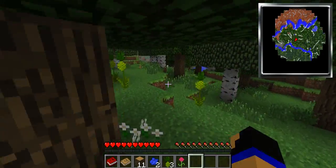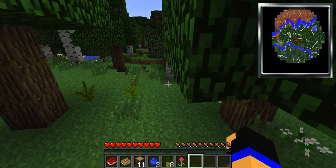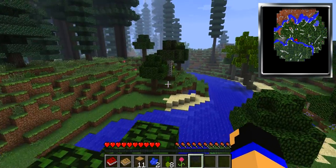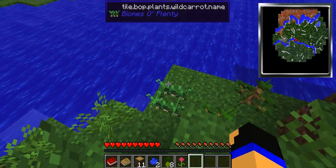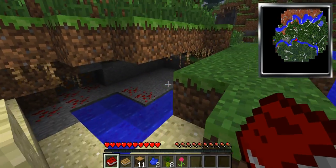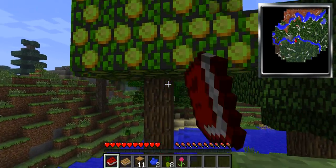We should set up our house nearby. I'm just grabbing some food in case I need it. We definitely need to set up our house near a good supply of animals. It needs to be nice. I got wild carrots. I love the peaceful music in the background. I was thinking about making a house in a really cool biome.